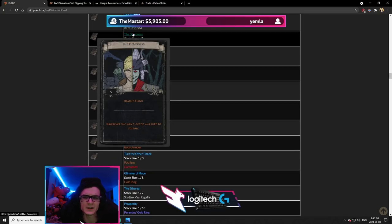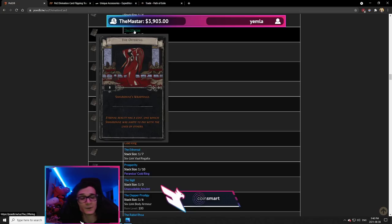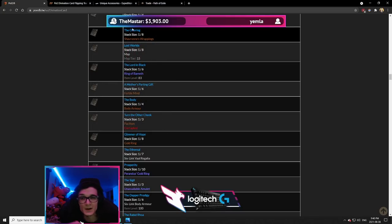The Offering is the same situation as Pride Before the Fall or King's Heart — a very good card. The profit margin may be fairly slim, but there's a ton of demand for Shavrone's Wrappings typically, so there's a lot of potential. This is definitely one of the cards to pay very close attention to — it's super common and there's huge demand for the item it produces. As long as the worst-case scenario is at least breaking even, remember that good rolls on ES and Lightning Resistance on this item will bring in a lot of profit when that happens.